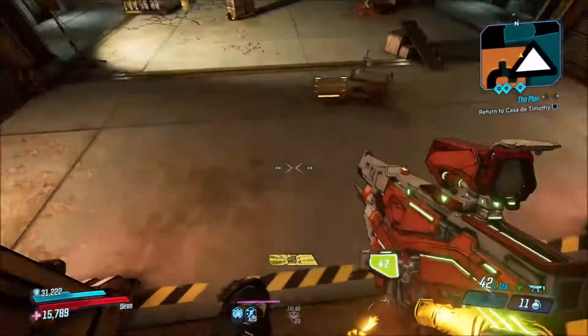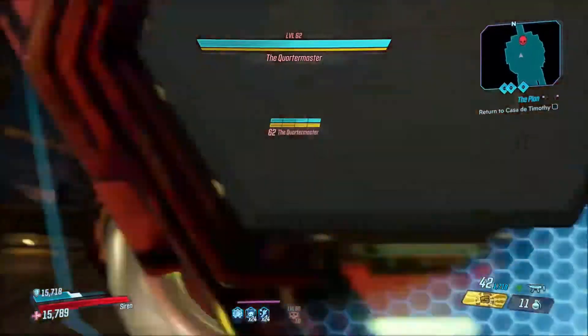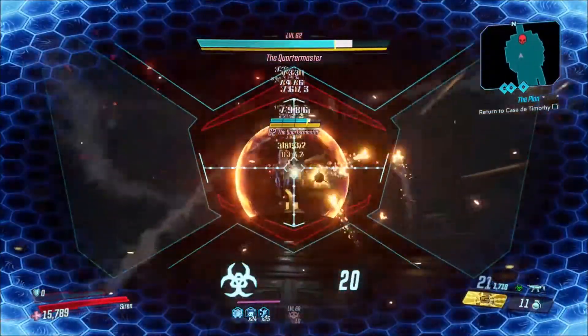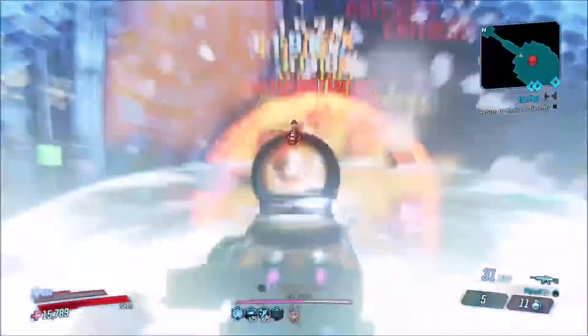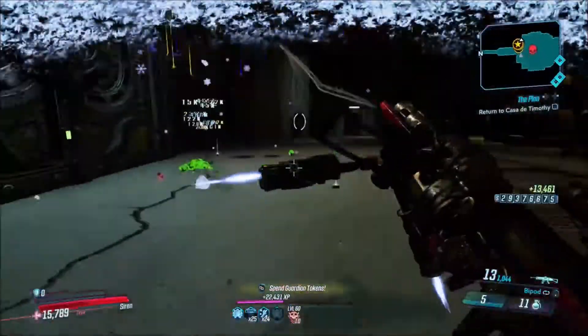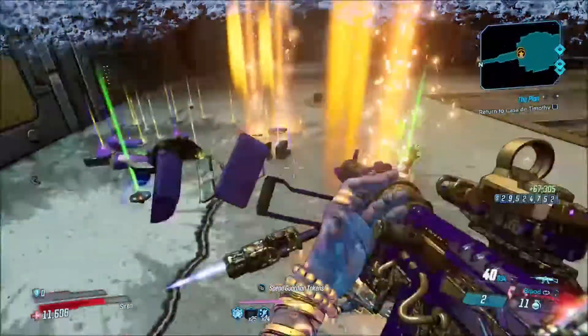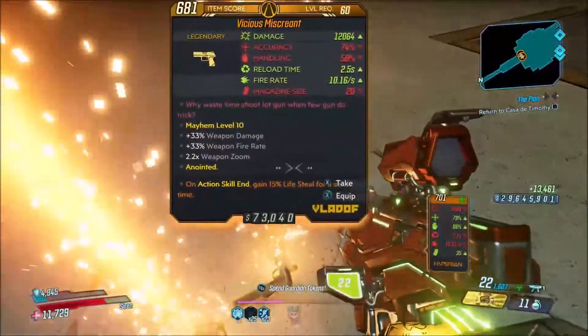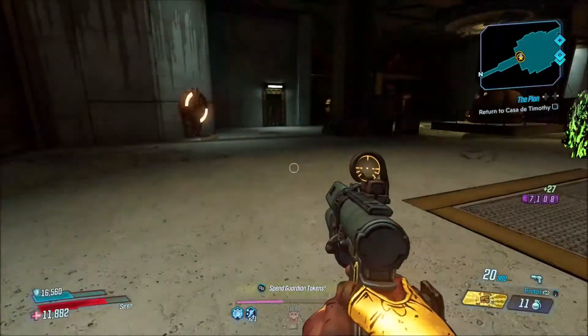Get to right here on the map, drop down into this hole, and you will start the fight against the Quartermaster. I am going to cut a little bit of the fight out — it's a pretty easy fight if you have the right setup. I did get it here on this first kill, as you can see, I get the drop right here. Also, I completely forgot to mention — this is located in Bloodsun Canyon.